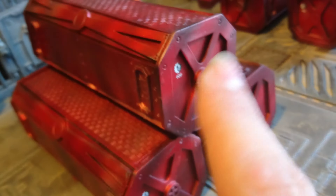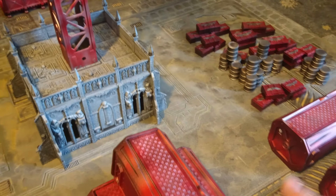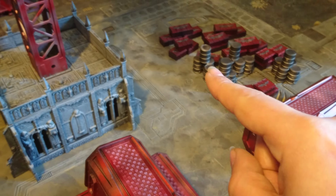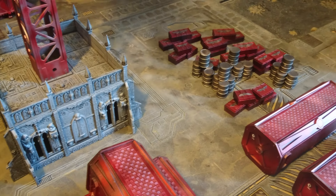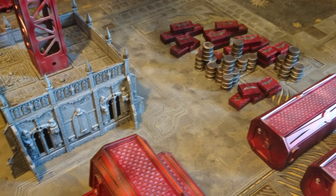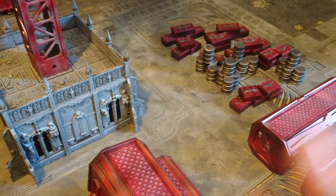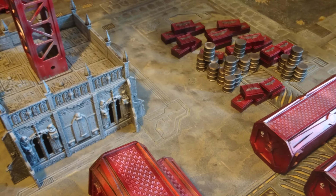I've painted up the smaller crates and the barrels just in a quick scheme. Now, this board was what I was actually planning on using for the Zone Mortalis. I've actually bought into a Kickstarter for a proper MDF Zone Mortalis set, so that's going out the window and I'm using this as a Mechanicum supply depot.